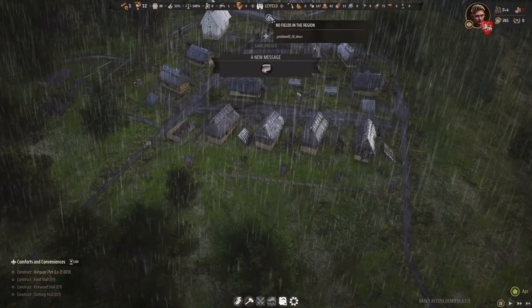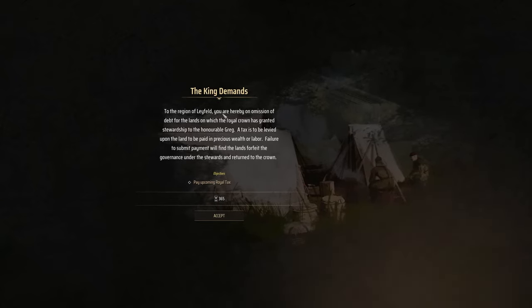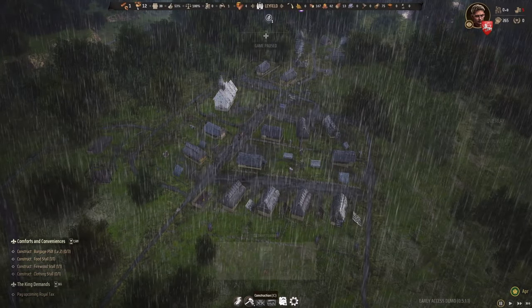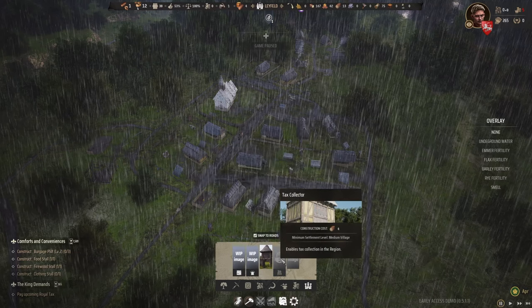The houses are finished and we get a message: the King demands - the region of Layfield is hereby given notice of debt for the lands on which the royal crown has granted stewardship to the honorable Greg. A tax is to be levied upon the land to be paid in precious wealth or labor. Failure to submit payment will see the lands returned to the crown. We have 365 days to pay the upcoming royal tax of five, and we need to build a tax collector to increase the treasury. We need a medium village to build a tax collector.